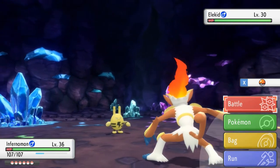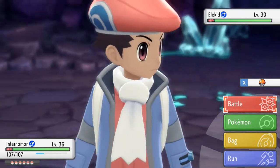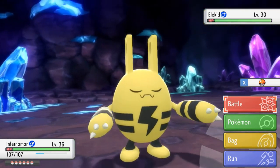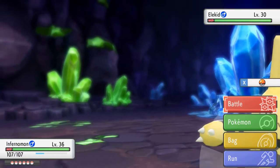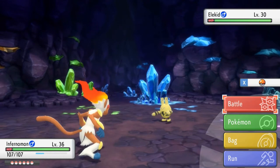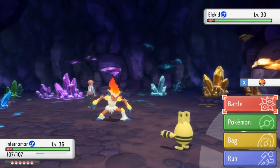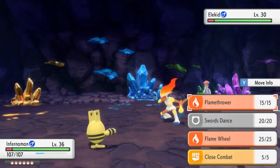You guys had demanded for it, you asked for it, and we found him. We found Elekid, also known as Kid Thunda right here. It took me quite a while to actually find this guy, mainly because I didn't really know how the Grand Underground worked. Turns out that you need your statues to actually do the work for you, and then you have to go find them in some place with a bunch of crystals. That's exactly what we're going to do — hopefully we don't make this guy faint. Let's go ahead and capture this guy.